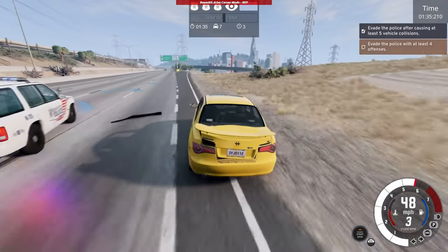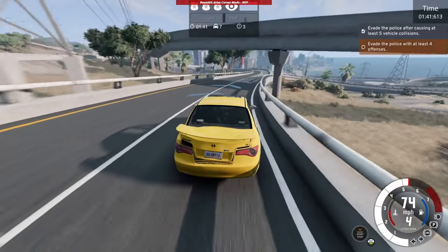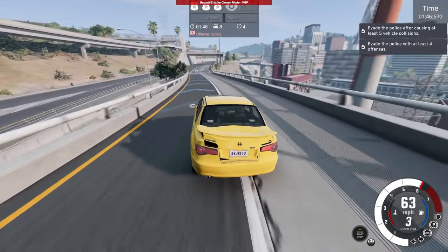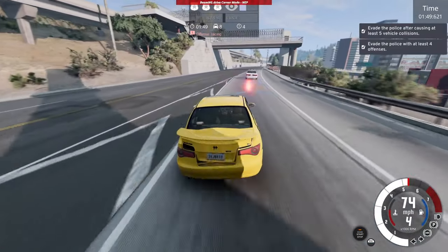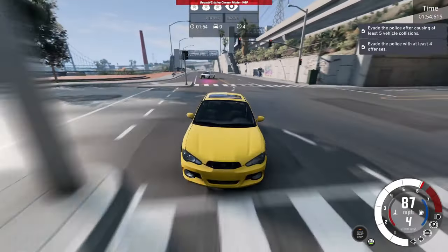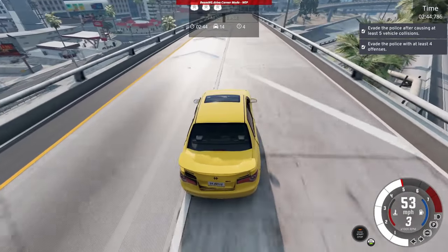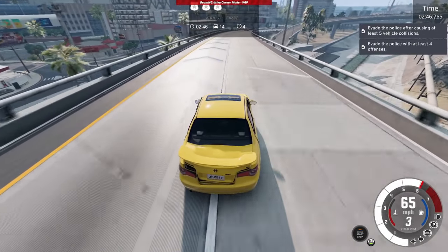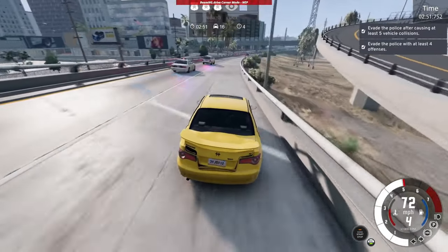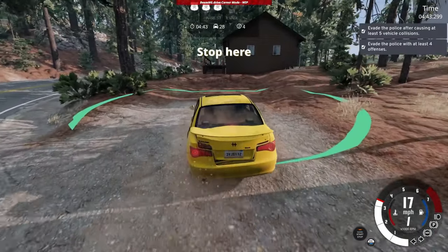Alright, that's 5 vehicle collisions, but how can I get the 4th offense? I did speeding, wrong way, and there should be a thing called speed racing. How do I evade? I want the 2-minute challenge, which is going to be too late — 8 seconds left. I forgot I should follow this marker like the last video with the evasion. I just follow this marker to the hideout as long as I'm not in plain sight by the police.